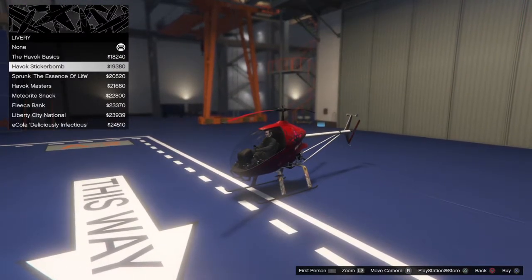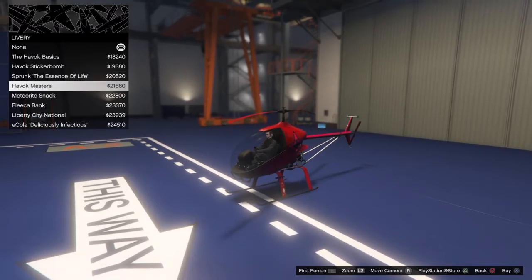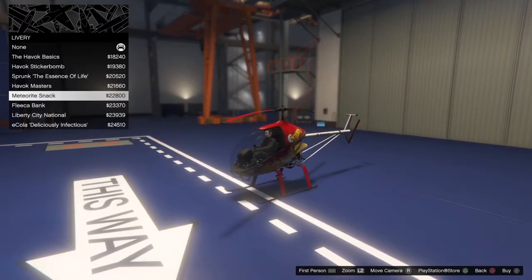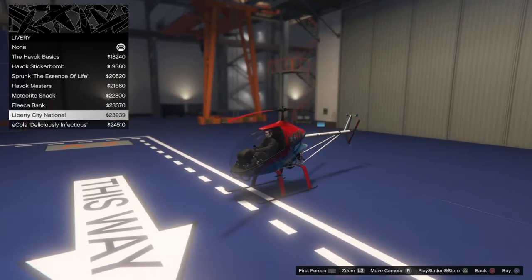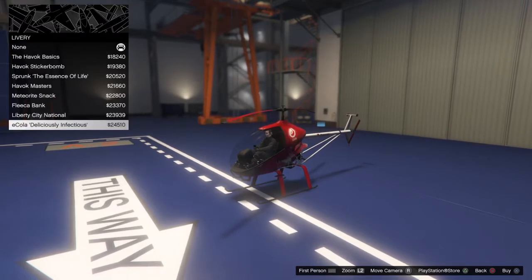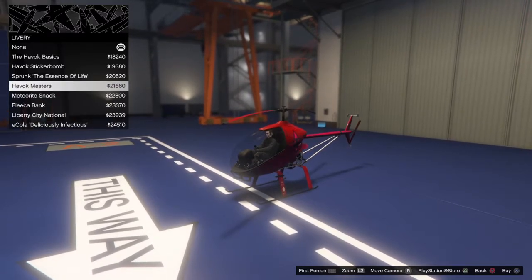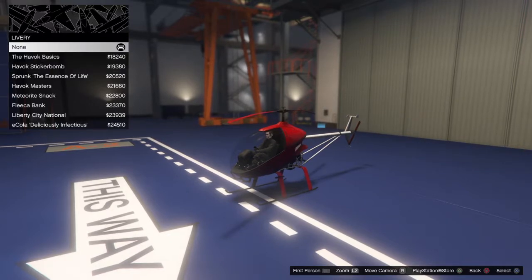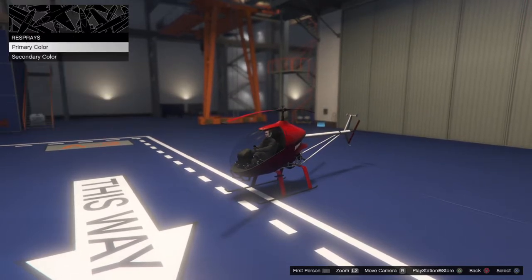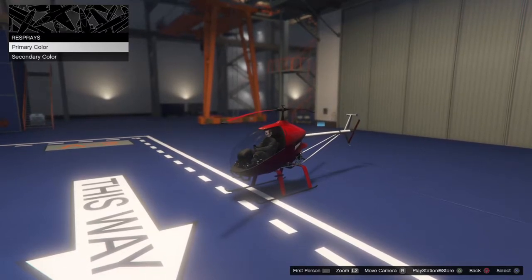We got the Havoc Sticker Bomb which sticker bombs the struts. We have Bronc, the Essence of Life, the Havoc Master, Meteorites, Snack Fleece, a Bank, Liberty Net National, and the E-Cola — Deliciously Infectious — that was the most expensive at twenty-four five ten. We're not gonna put a livery on this one to be honest, because we got the resprays here, and of course the respray options as always — fifty thousand for the gold metal and twenty-five thousand for the gold secondary metallic.